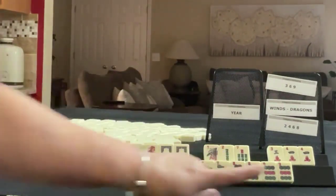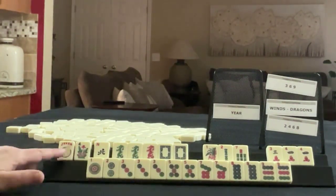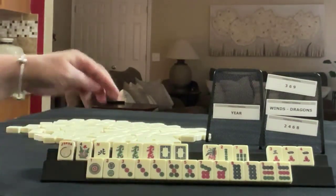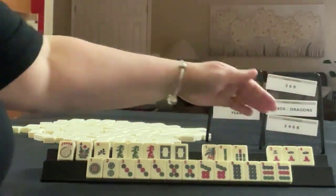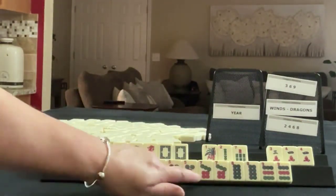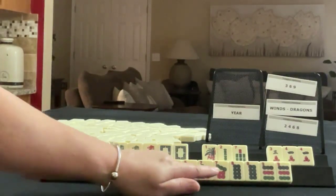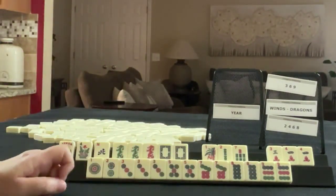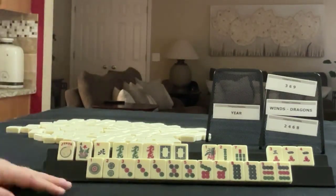Wow, look at that — we need fours and we have every number in that suit. We have a joker, a flower, a north, all the dragons, pairs of green and white. We have one, two, seven in bams; three, four in cracks with a pair of fours. In dots we have one, two, three, five, seven, eight, nine — missing a four and a six — but we have a pung of threes, pair of fives, pair of sevens, pair of eights, and pair of nines. If these were your tiles, which would you focus on and what would be your first discards?